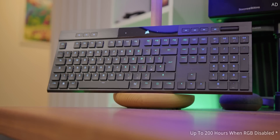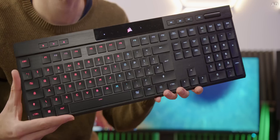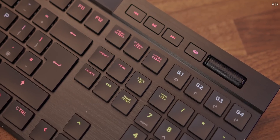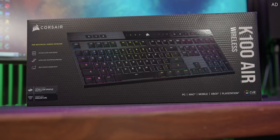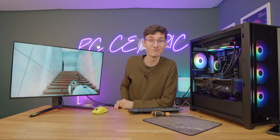Also check out Corsair's K100 Air wireless — ideal for both work and play, with up to 200 hours of battery life, Slipstream or Bluetooth connectivity, Cherry ultra low profile key switches with full per-key RGB lighting, a truly wireless design, and complete media control functions. Learn more today with the link down below. Thank you so much for watching — I'll catch you in the next one.